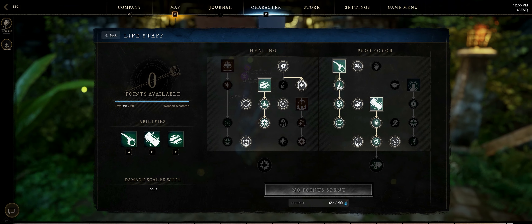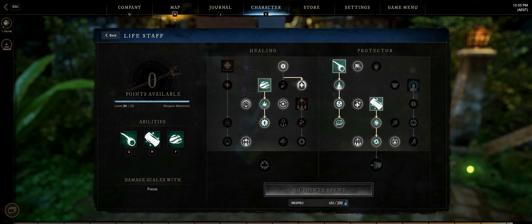Hey guys, Mission A Game here. I've been playing Healer my whole time doing New World and I'm currently level 57, so I just thought I should share my build.